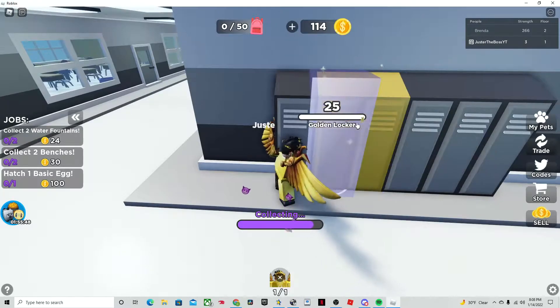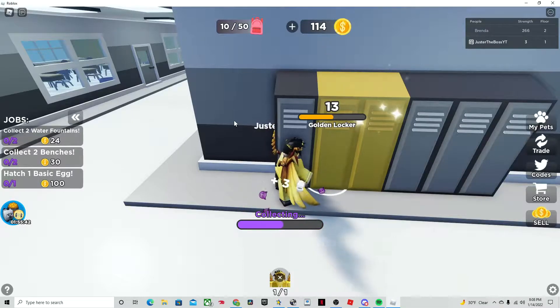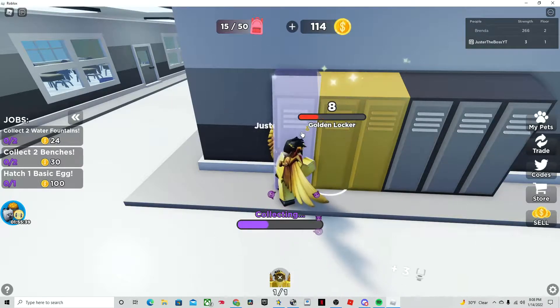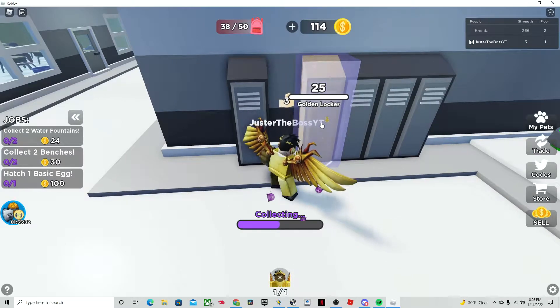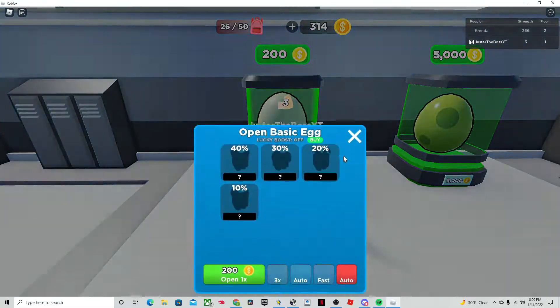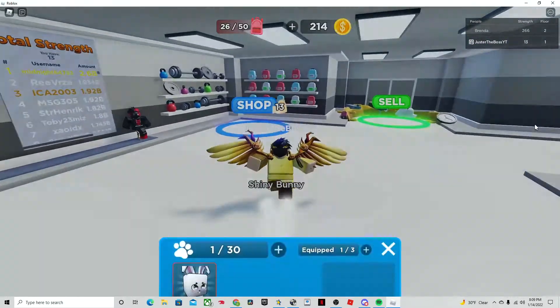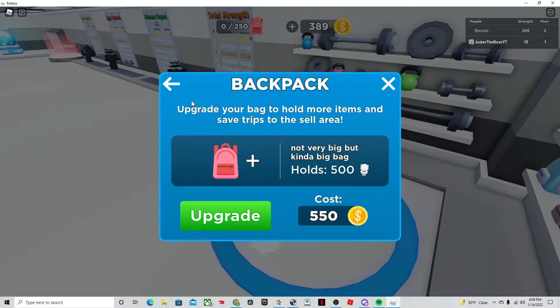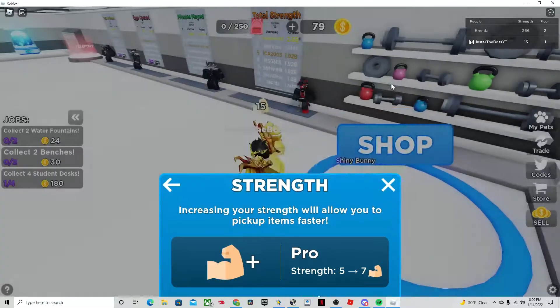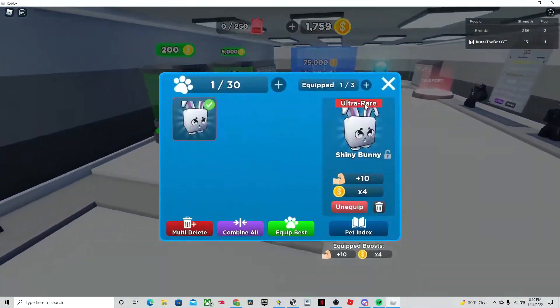We got a golden locker, oh two golden lockers! Let's see what this one gives us. Not bad. Opening first egg — ooh, ultra rare, second best! I'll take that.